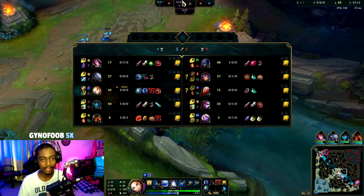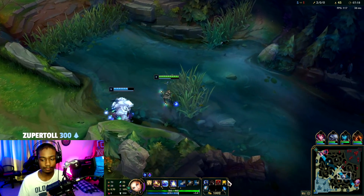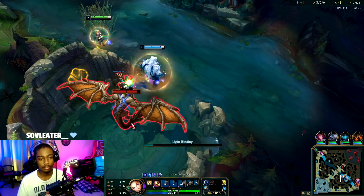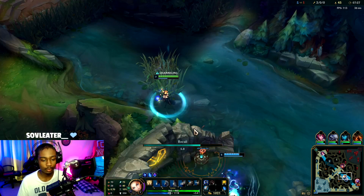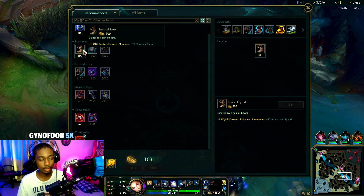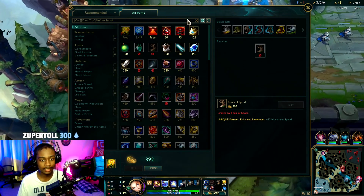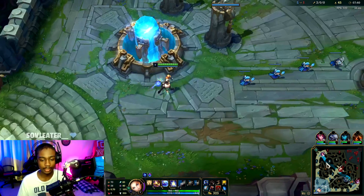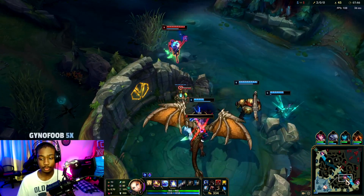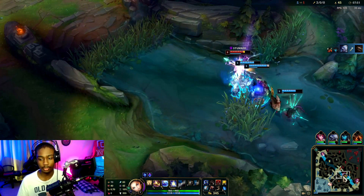Let's shove that wave under tower — drag is up so we might want to take that. Let's go Volley, take it. Can't really take drag quickly so I'm just going to recall here. Get boots and Dark Seal instead of just getting a Blasting Wand — dark seal and boots is just a better option than raw damage.